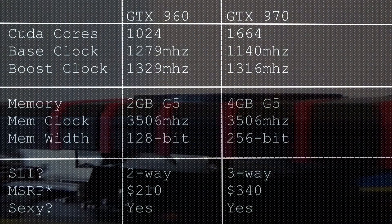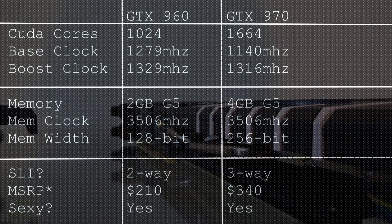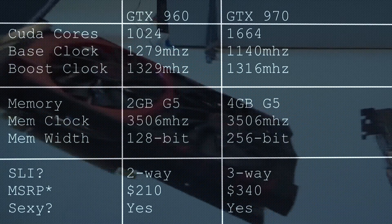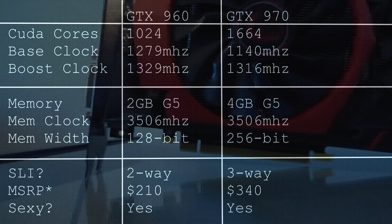MSI's Gaming 2G and 4G versions of their 960s and 970s will have a base clock of 1297 MHz and 1140 MHz. The boost clocks shown are the boost clocks of my cards — yours may be very different.